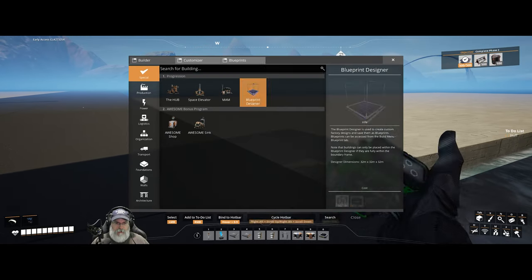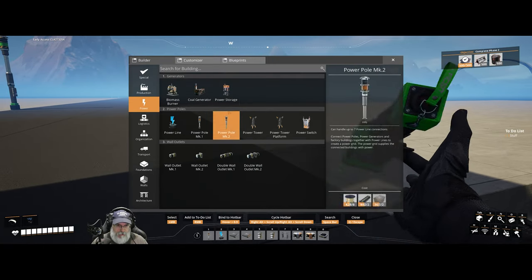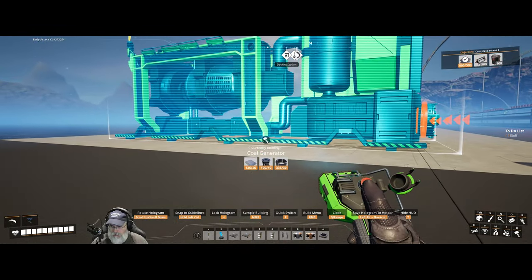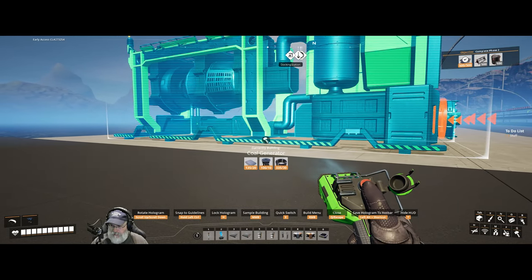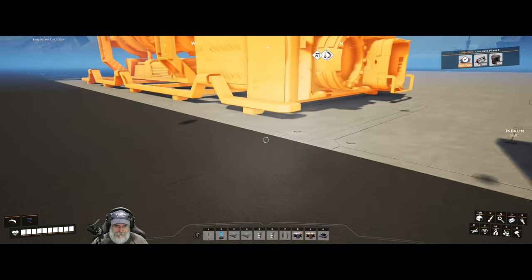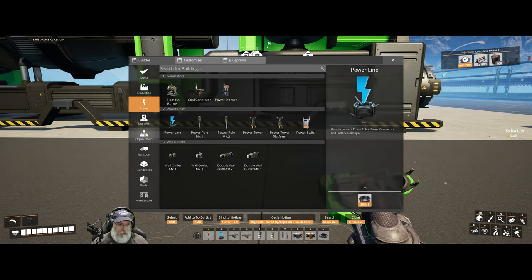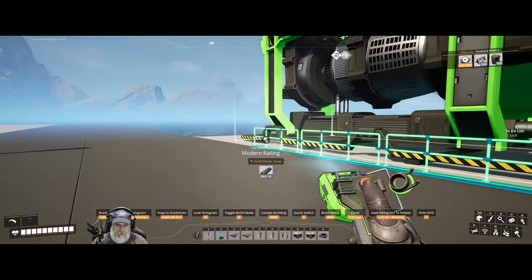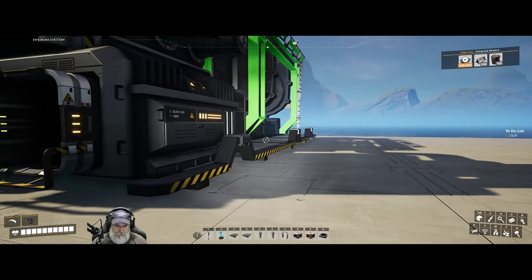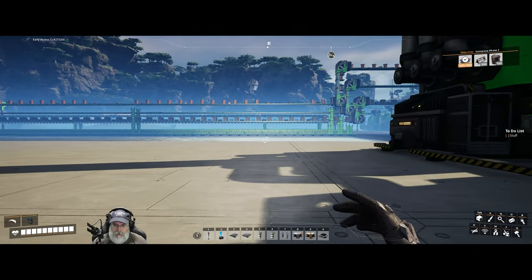Now let's grab ourselves our first coal generator. And turn it this way. I want the wireframe to be just on the other side of that first seam there. Right about there is good. Yeah, that should work. I'm just going to put that there for the moment. Now what we're going to do is... yeah, that's right.